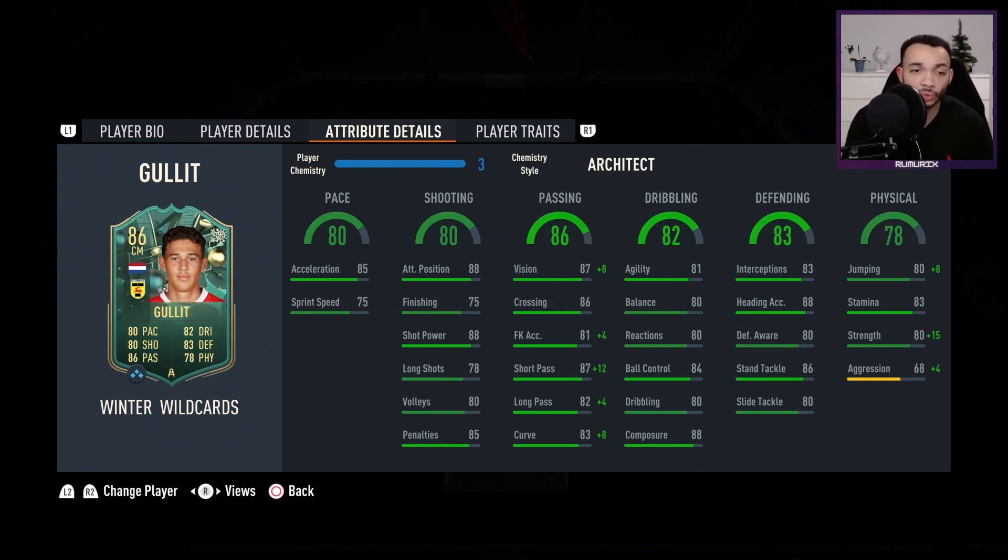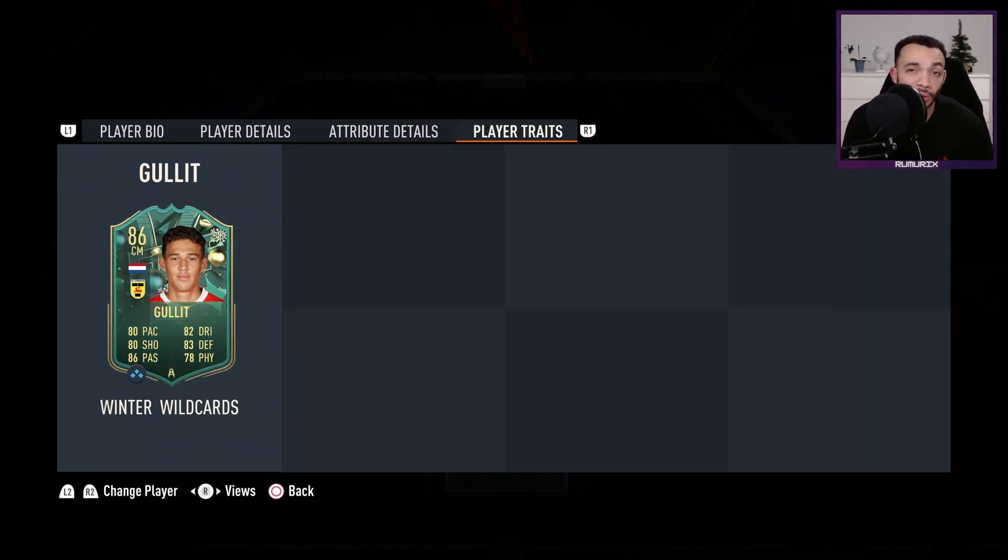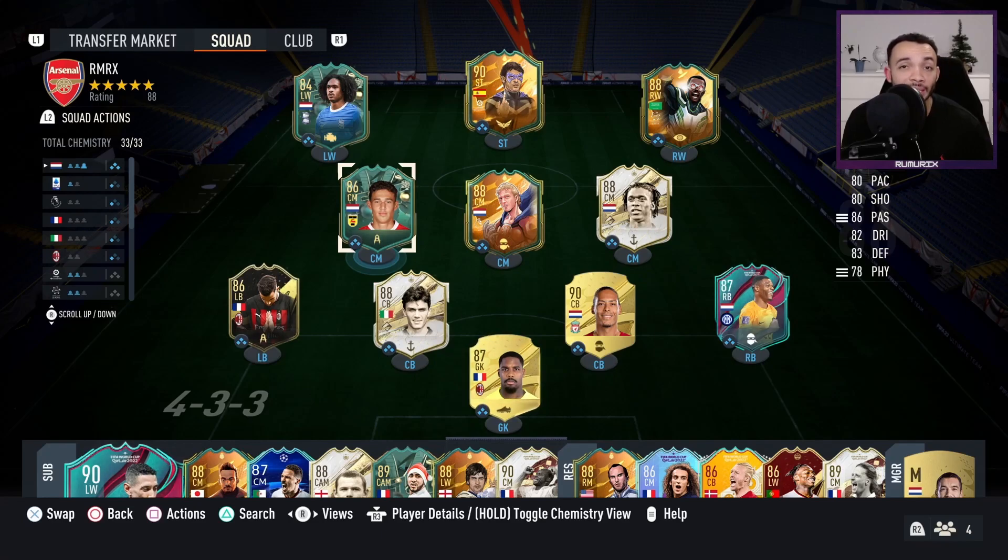His dribbling stats: agility 81, balance 80, reactions 80, ball control 84, dribbling 80, composure 88. Defending stats look good: interceptions 83, heading 88, defensive awareness 80, standing tackle 86, sliding tackle 80. Physical stats boosted with the Architect: jumping up to 88, stamina 83 — might get tired towards the end of the game — strength great with the Architect at 95, and aggression okay at 72. He's got no traits. I'm going to be playing him in the CDM position in the 4-2-3-1 narrow.